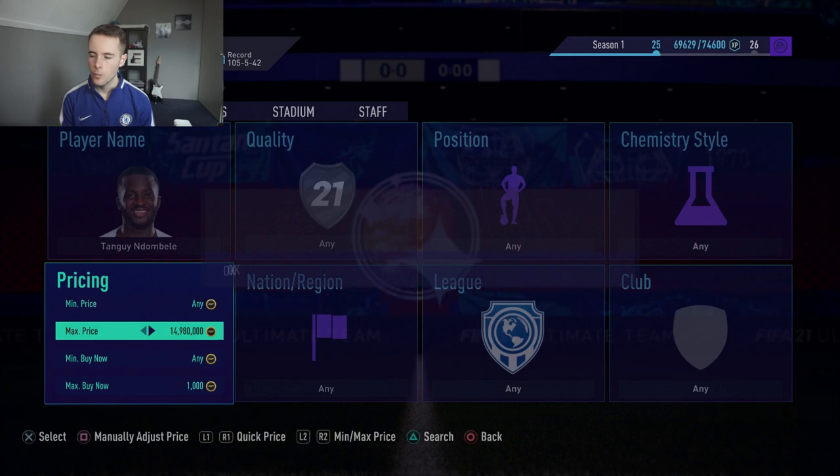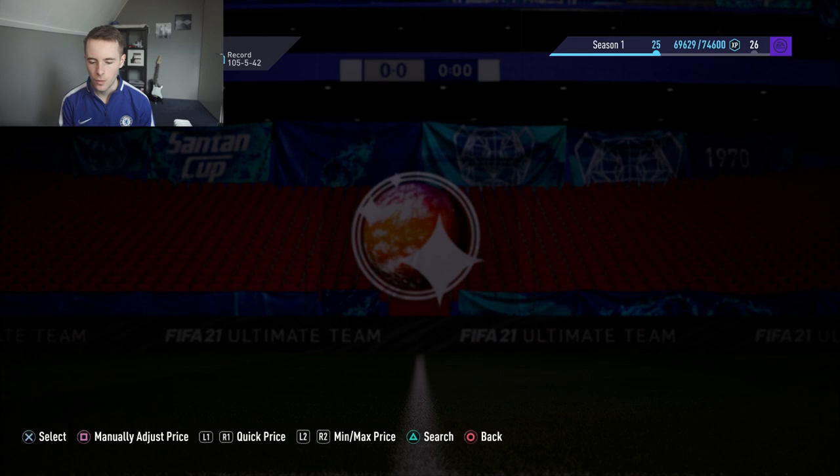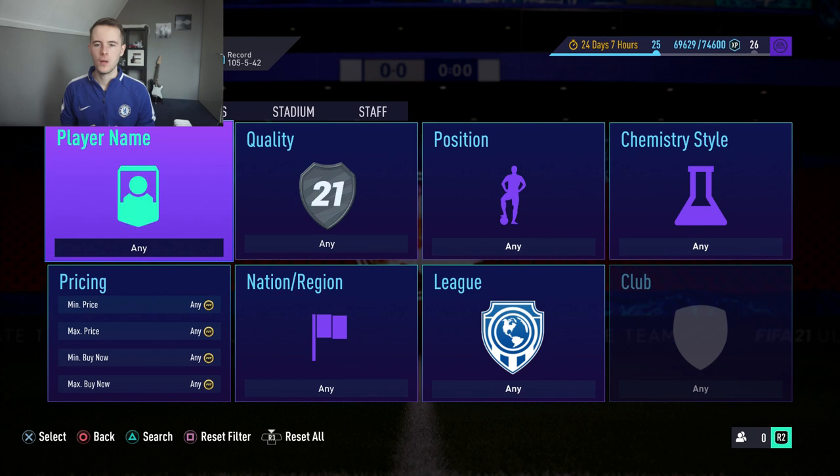Of course prices vary across consoles. I like to go about 300 coins below the cheapest Buy Now price. Right now I could go for 1,100 coins since he sells for 1,300 to 1,400. So 300 coins below the cheapest Buy Now and sell for a little more afterwards — a pretty decent method. Same as before, N'Dombele is most effective later on at around 6 PM UK time when more people are online and listing cards.